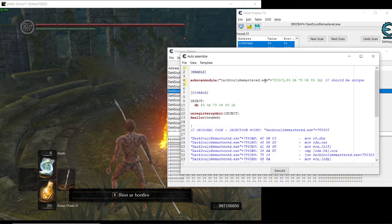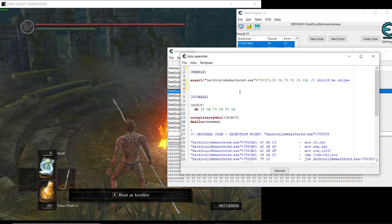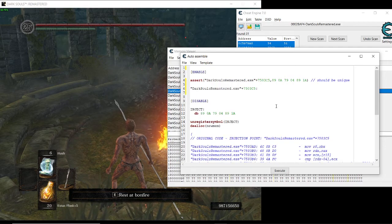We've copied and replaced it. Now go here and type 'assert', then double-space down. Paste the address we copied at the beginning, go down double-space, then type 'db' — declare bytes — space, then '9090'. And then the rest is history.